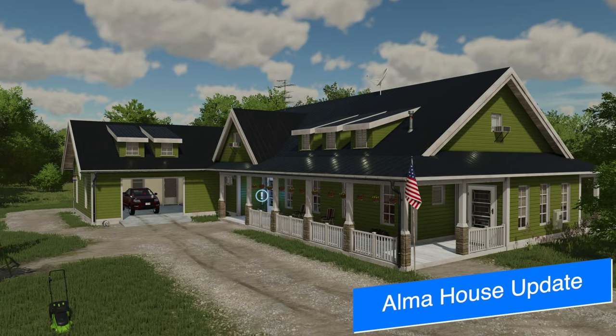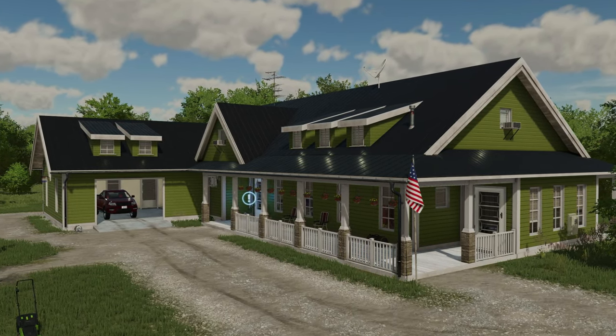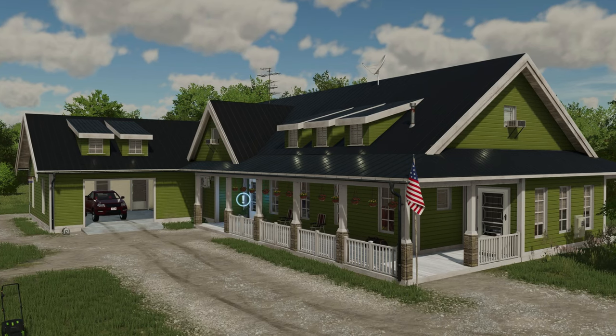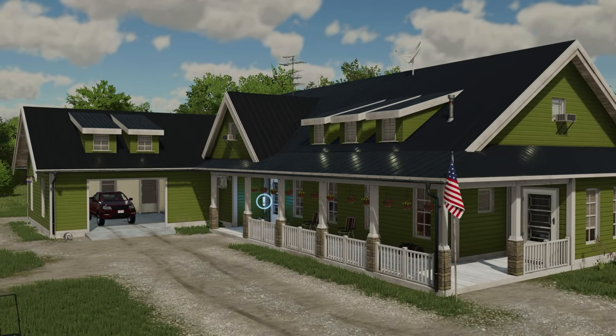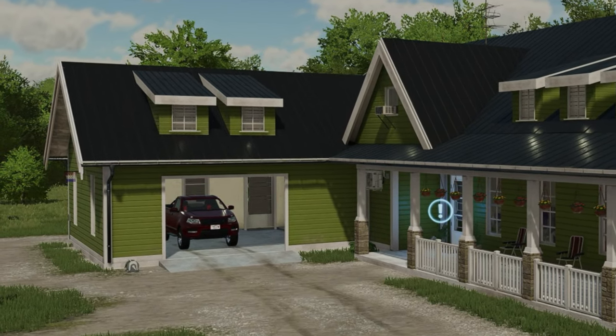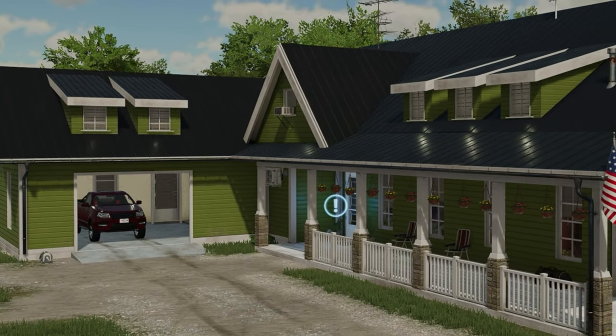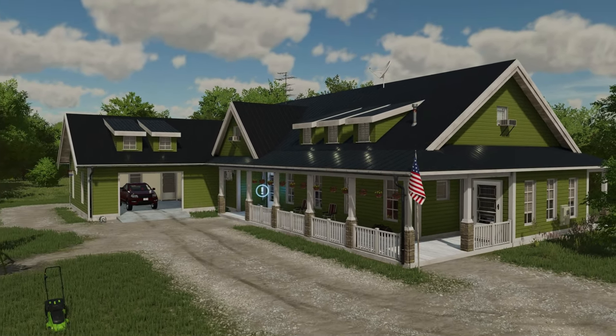Jumping over to modder news, we start with Salabuki who has updated the house on Alma Missouri. The house is getting a new look with a color change to green instead of yellow — maybe it's available in both, I'm not sure. The garage will also be usable, which has been a big complaint from the community since the release of the map. The interior won't be fully finished, but you can still see the sleep trigger at the front door — baby steps, right?